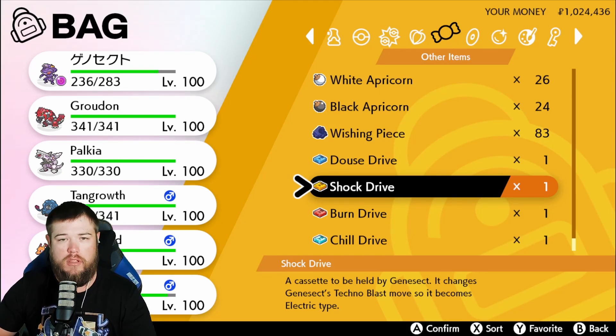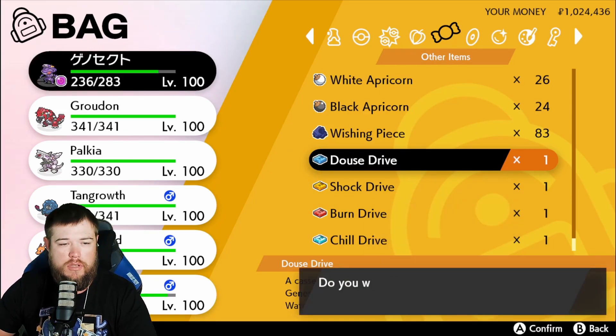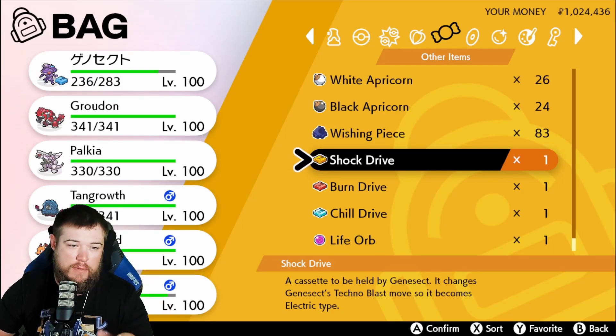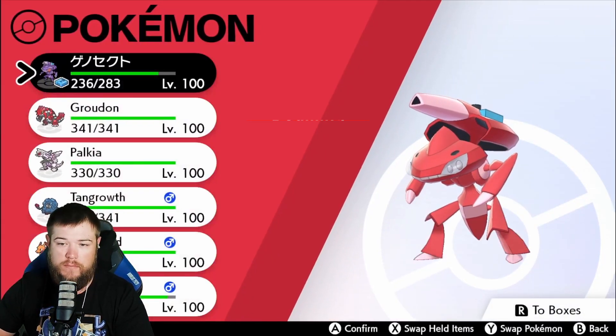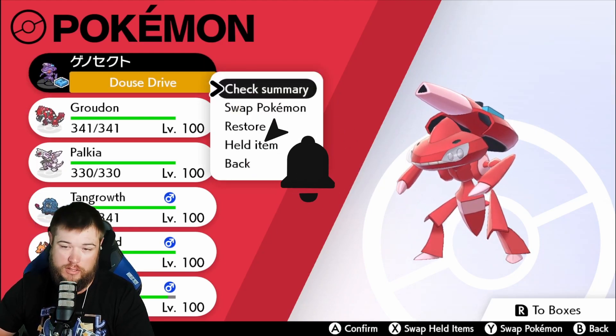So if you saw Genesect before, he had kind of this tannish drive within his back. We'll go ahead and give him the Douse Drive — you'll kind of be able to see the most difference. If you look at his little icon, now he has a little blue slit in his back, and if we inspect him, he now has blue on his back.